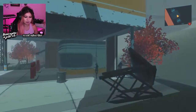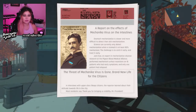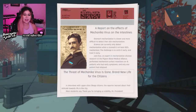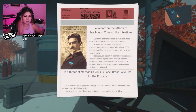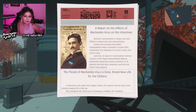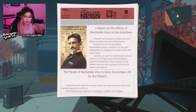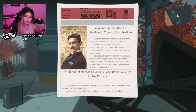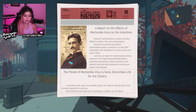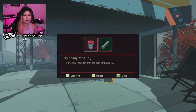Not ideal. I would not want to have my flesh eaten away. That's just not ideal at all. A report of the effects of Mechanica virus on the intestine — stomach mechanization is slower and more difficult to detect than skin mechanization. Signs can currently only detect mechanization when a stomach is at least 80% mechanized. The challenge is to catch it early and treat it early. The Jaxu, an expert in mechanization disease research at the Pigeon Blood, performed mechanical surface resections on 15 patients who had early symptoms. Only one patient has had relapse. The threat of Mechanica virus is gone. The interviews with upper class SCOP citizens — the reports learned that their attitude towards life in the city. And they're excited for the new president because he's apparently promising lots of great things.